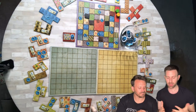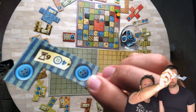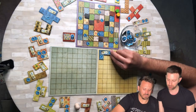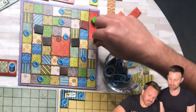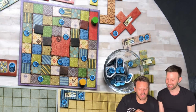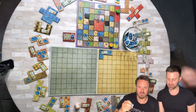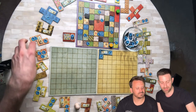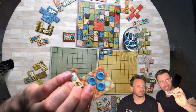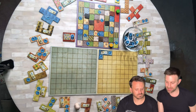Brandon takes a patch that costs four buttons and will advance him six spots on the time board — that's a lot of spots. He places it on his board. He passed a button income space, so he looks at how many buttons he has on his quilt pieces and takes that many from the button pile — Brandon just took two and moved ahead six. Gameplay is interesting in that it's not just a simple turn order; you actually go based on the time board — whoever is behind gets to go.